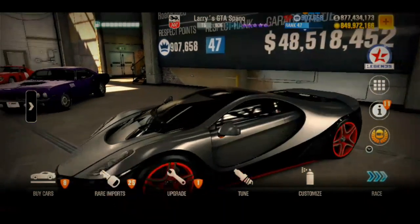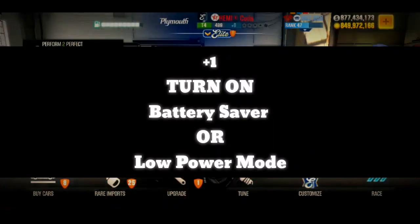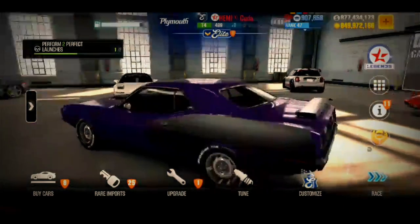The next thing you can do is turn on battery saver or low power mode for much slower results.